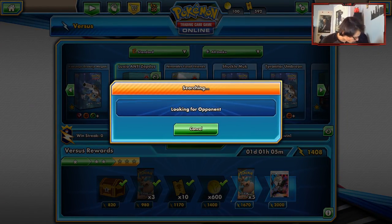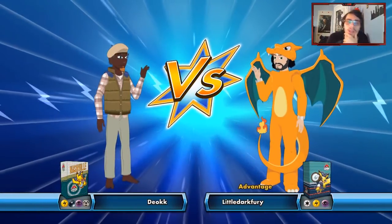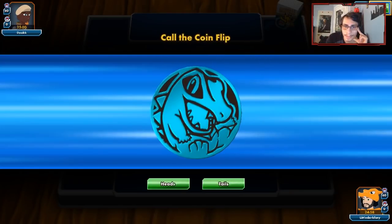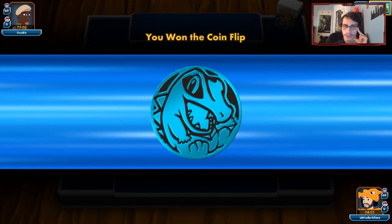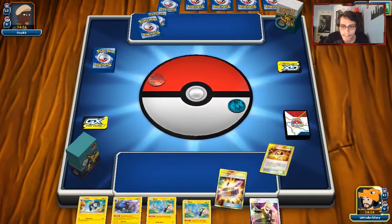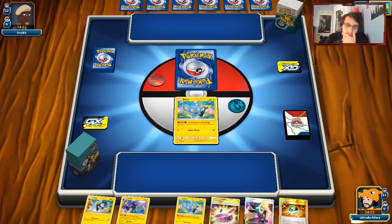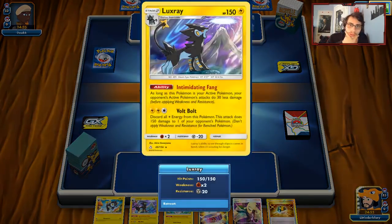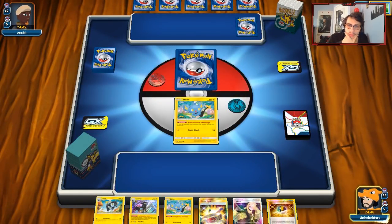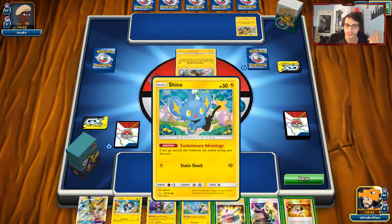Alright guys, let's go do some games with Luxio. Let's see what we can get going. If we play against Zapdos, that'd be awesome. We don't want this to be the Jolteon show, but we'll see — we're up against what looks like a spread deck. We'll go heads on the coin flip. That's actually a pretty good hand — double Shinx. We got Luxray, Luxio chilling, and a Cynthia for turn one.